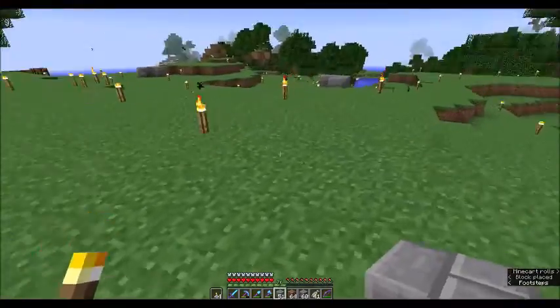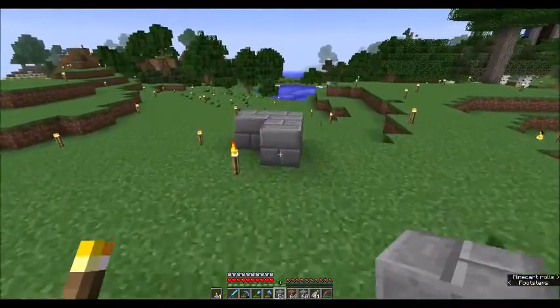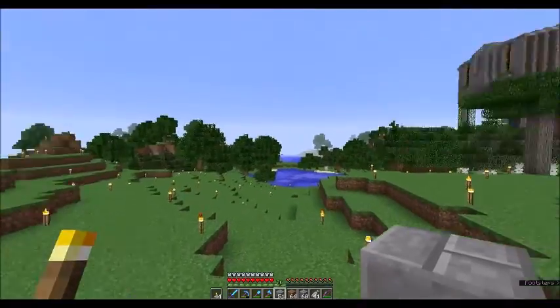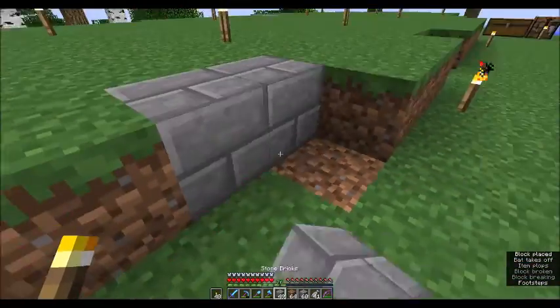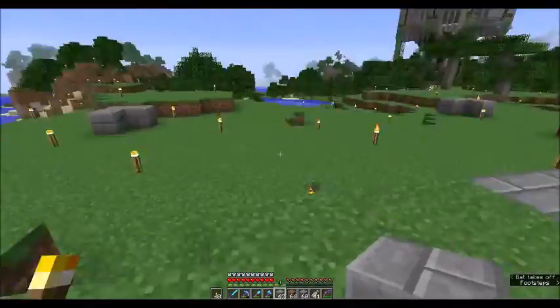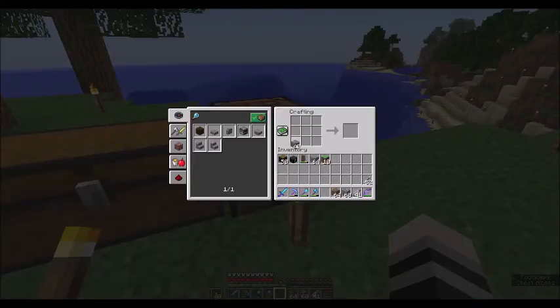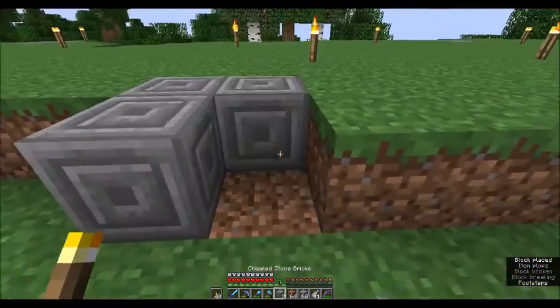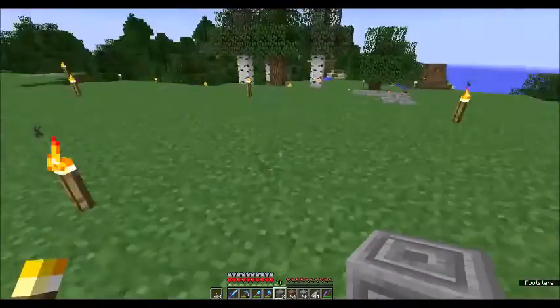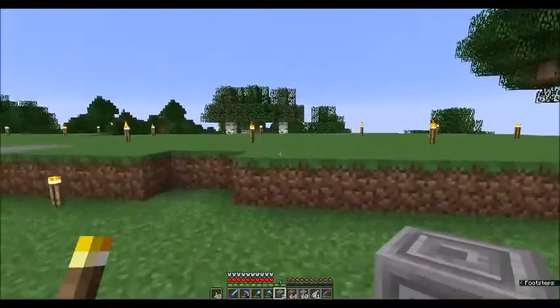That corner and this corner - that was kind of derpy of me, I actually had to dig into the ground. Okay, there we go. That's the basic corners of the keep. Chances are it's probably going to get bigger. The center location is right here - probably should use different blocks for that. These are just going to be marker blocks. I'll fill in these walls and stuff - sorry about the alarm guys, I'll be right back.